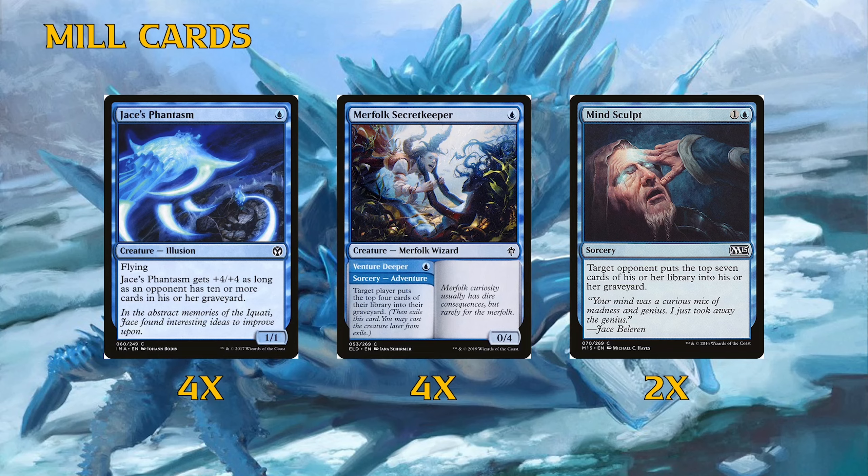Fall from Favor is very good removal — tap down a creature and we become the monarch, so drawing a card every turn turbocharges Jace's Erasure to mill two cards per turn. I wouldn't be surprised if it finds its way into the main deck. We have two Stormbound Geist — a resilient flying blocker specifically for Delver. It can block and trade, then come back with undying, meaning they'd need two pieces of removal to get in with their Delver. Jace's Phantasm also helps as a one-mana 5/5 that outclasses Delver.